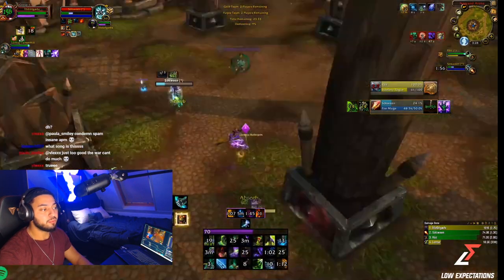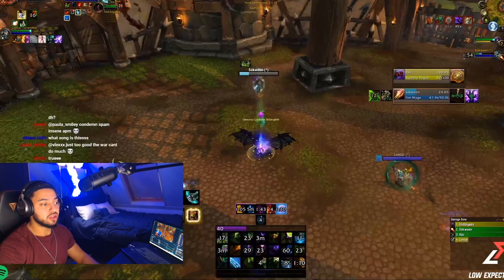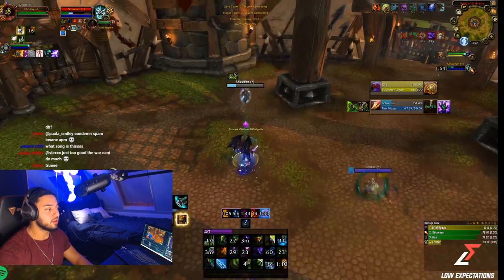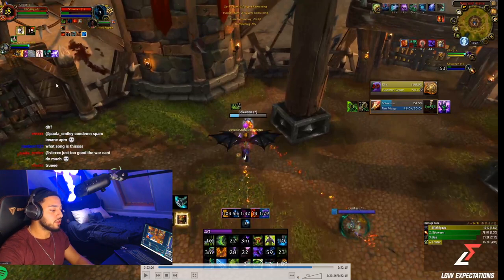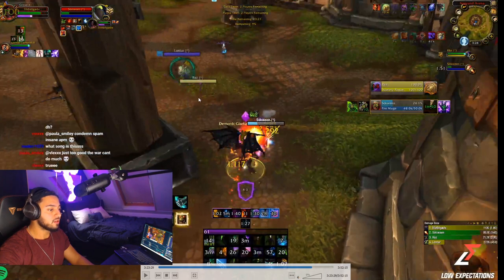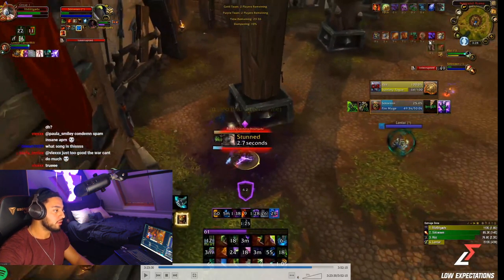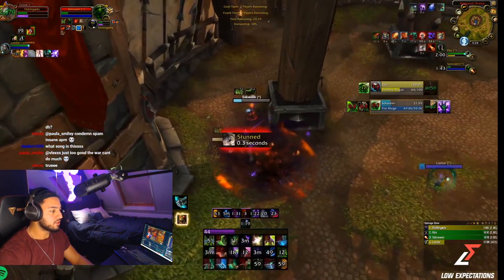We're still losing because we didn't pre-do anything early enough — at the moment I had to use my trinket I should have pre-darked or pre-nethered. Now we have no trinket with 40 seconds left on mine and a minute on his. They're off cheap shot DR in two seconds, so I know they can kill me. The rogue comes toward me instantly and I press my darkness to prevent the go entirely.